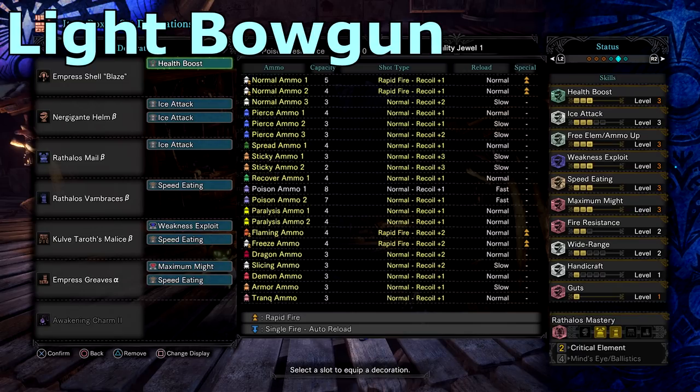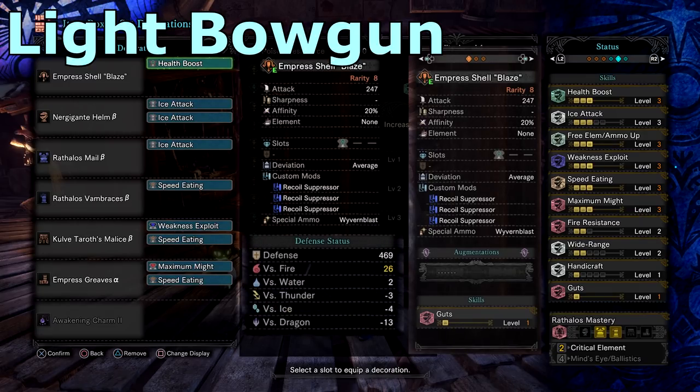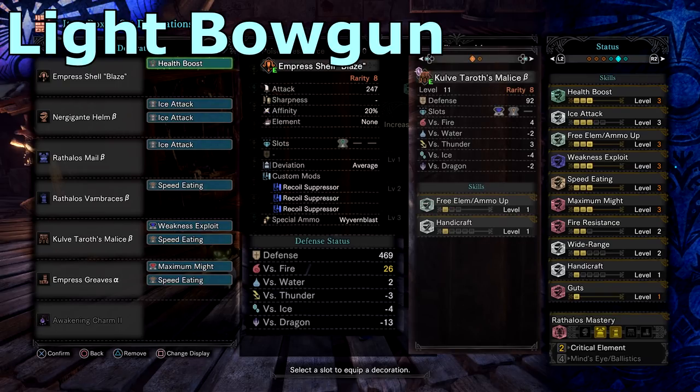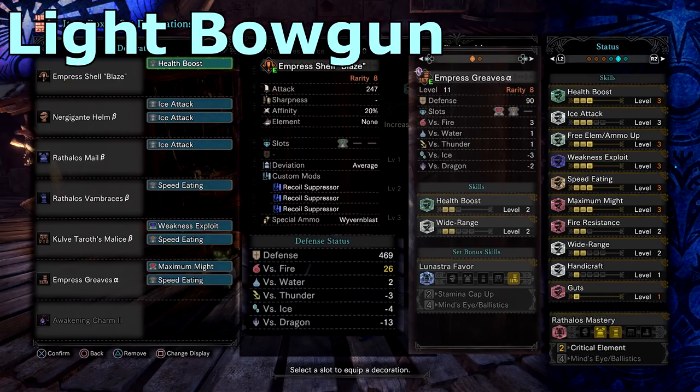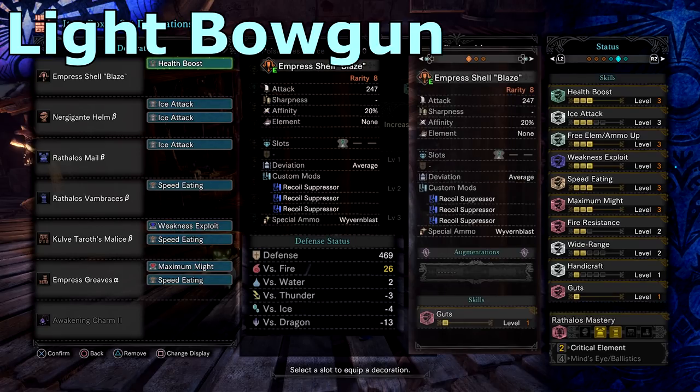Let's start with my light bow gun. I've chosen to go with a rapid fire ice build, which I love because it has a good range to keep me out of harm's way. This build has a good balance between survivability and damage. It has 100% affinity without the augment, so you can augment attack or health regen. If you've already augmented affinity you've got a free slot. This build has good fire resist sitting at 26 without additional canteen buffs, and with my increased health boost it helps cover up for any mistakes, ensuring that you're not one-shot.